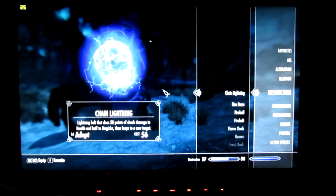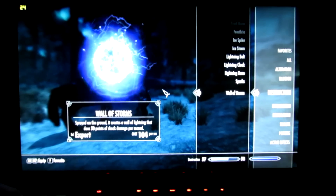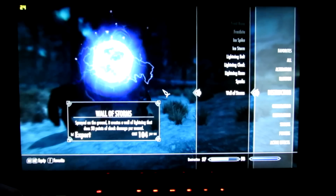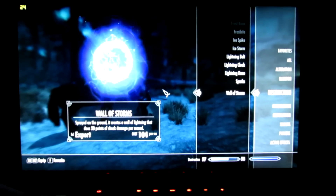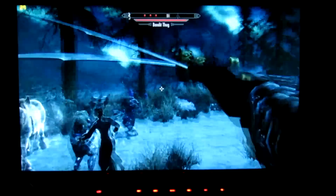I'll show you my strongest destruction spell — I have Hall of Storms. It basically creates an electric area that sticks to the ground or a person for a couple of seconds. As you can see, it hits a lot of times but drains my magicka fairly quickly.